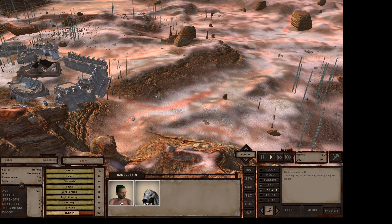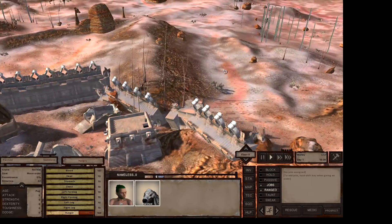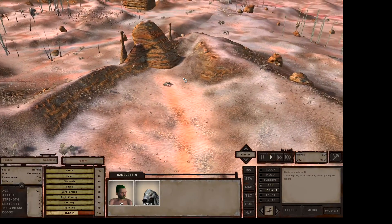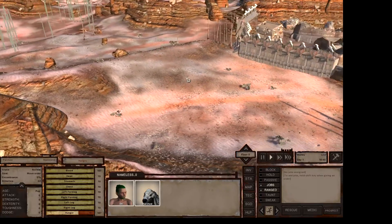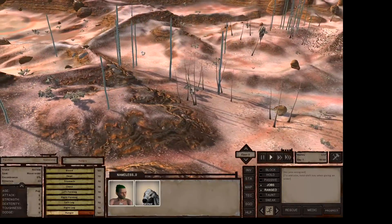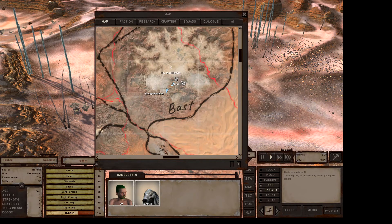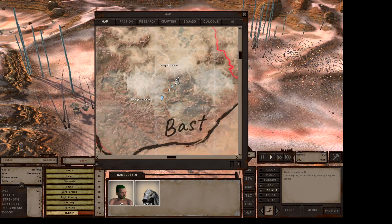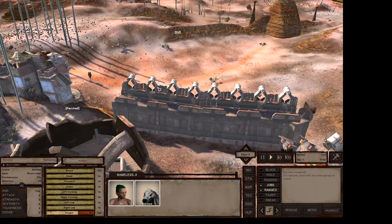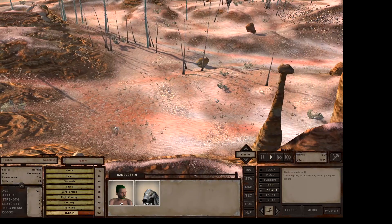Alright, here we are. We have spawned in with DV and his doggy Parched here in Bast. We are broke — we got nothing, we got 13 cats. So what we're gonna do first, as always, is go out and do some mining. We may not have anywhere to sell the ore, and we're gonna be needing some food soon, so that's not gonna be any good.